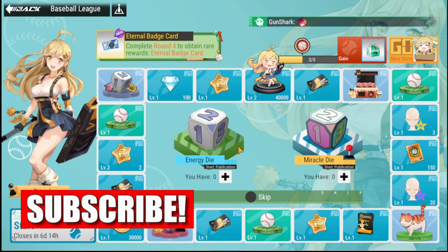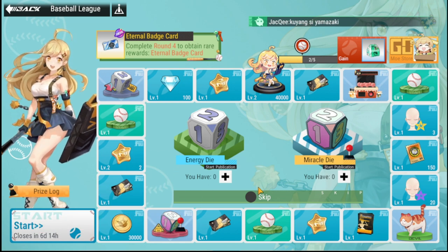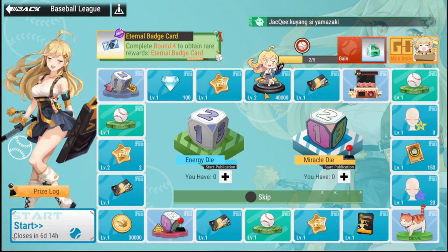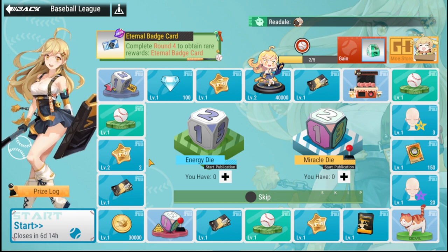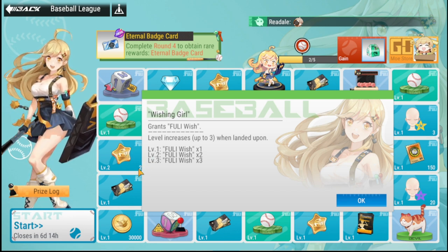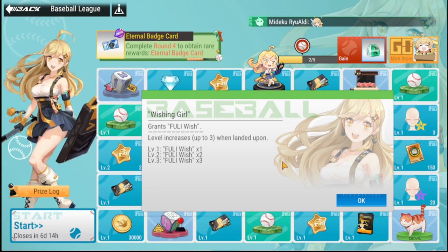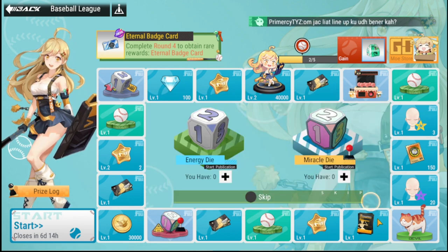The Energy Die can actually be mined for free, which is the whole point of this event. Every time you roll and land on a space, you get the specific prize for that space. For example, if a space is already at level two because you landed on it earlier, the next time you land there you get two of that prize — the quantity increases each time you revisit the same space.